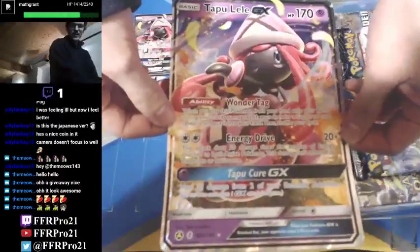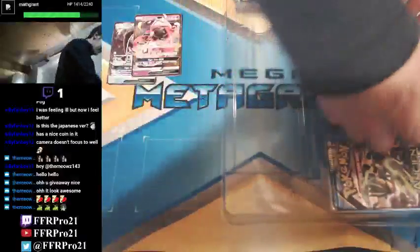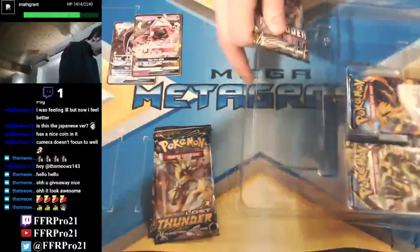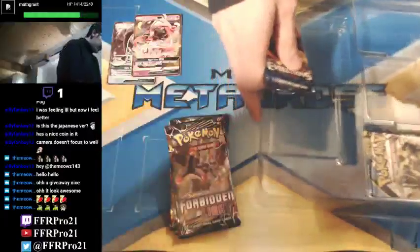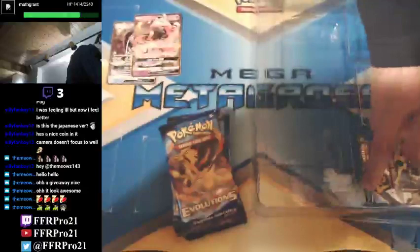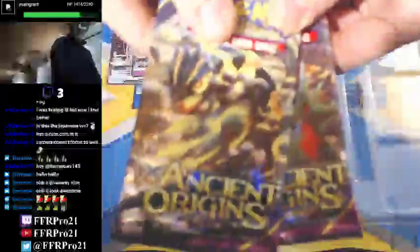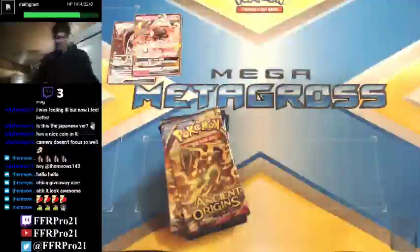And we'll take out the giant card. This Premium Collection also comes with a giant version of Lele here. And we also got a whole bunch of packs — we have a couple of Lost Thunder, a couple of Forbidden Light packs, a couple of Evolutions — so we got a couple of chances to pull the Charizard out of there. And we have a couple of Ancient Origins packs. We actually just recently did an Ancient Origins Booster Box Battle a couple of weeks ago with my friend Dana, if you guys want to check that out on my YouTube channel.